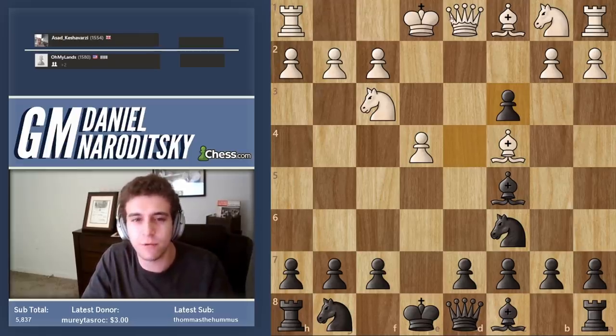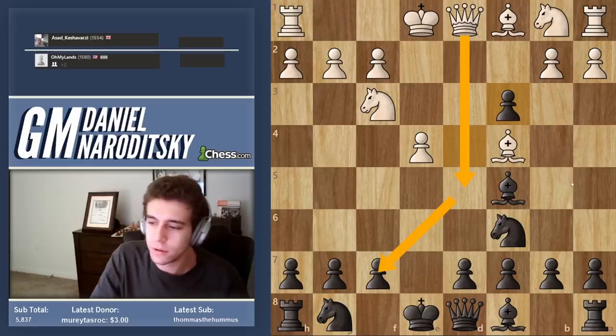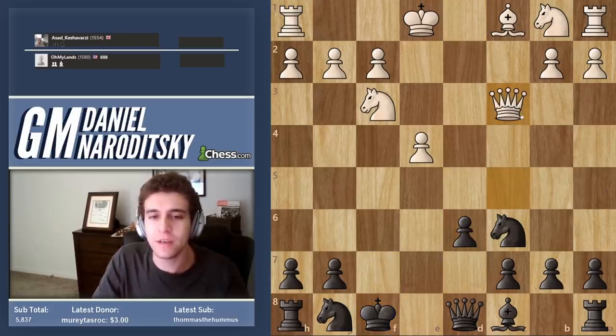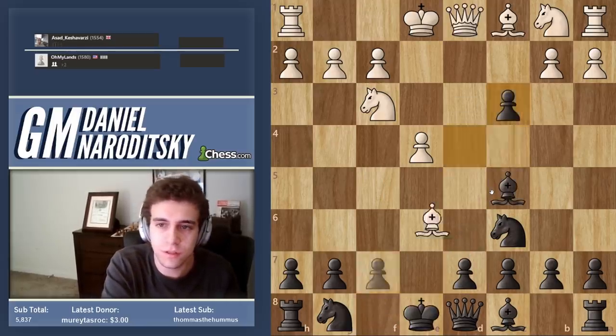A defensive fork is a move that defends against a fork in the same way a fork works — rather than attacking both pieces at the same time, you defend both pieces at the same time. So in this position, queen d5 is the right idea but you don't want to abandon the idea. When you have a two-move sequence, you need to check what happens if you switch up the move order. And yes, you don't win a piece, but you've equalized the material and black's king is going to be permanently in trouble.